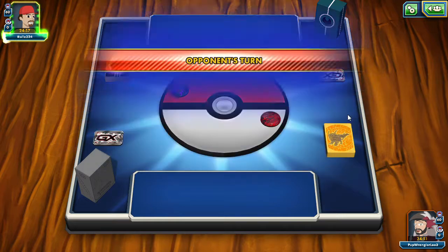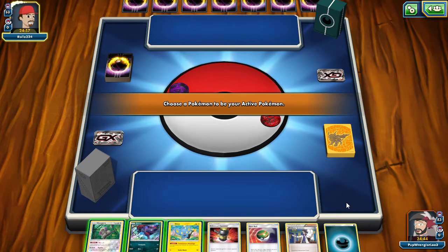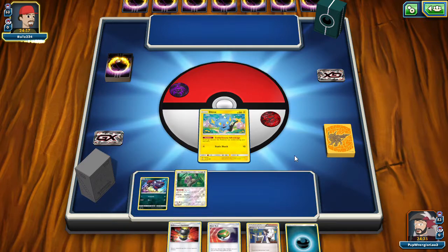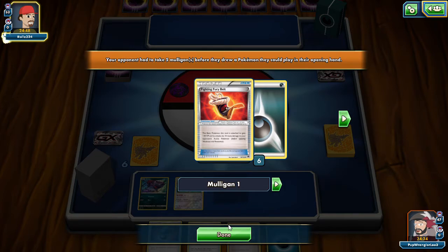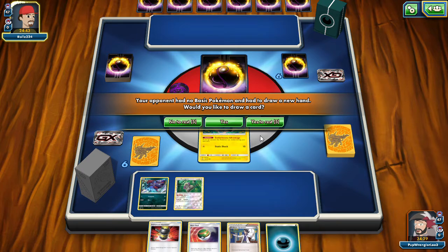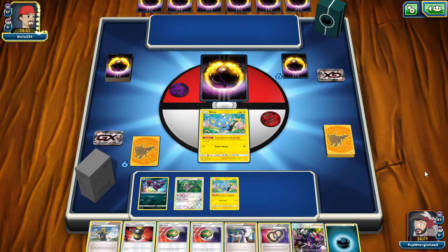I'm gonna go second. It's kind of cool that it's an evolution — it's a one-prize attacker, so you won't be losing two prizes when you lose your Luxio. But having to set up a Luxio every turn is tough. They basically have to take out two Luxios to equal a Seismitoad — 80 plus 80 is 160, Seismitoad is 180. Our opponent had to draw a new hand — draw five new cards. We might have just won it off of that. They're playing Guzzlord.